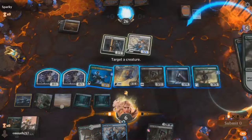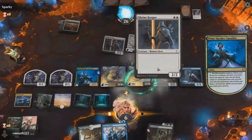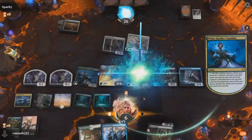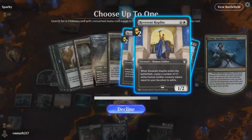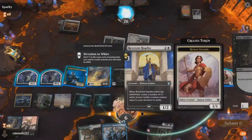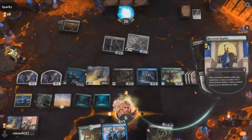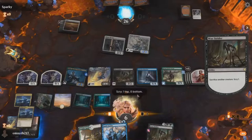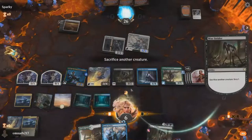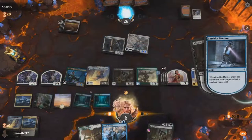Trust me, it's all going to make sense very soon. We get our Luminous Broodmoth again. We use Prime Speaker Vanifar to sacrifice one of our Luminous Broodmoths, allowing us to search our library for any five drop — the Reverend Hoplite. The Hoplite gets us three tokens. We then sacrifice Hoplite to the Wastrider to get an additional number of tokens. To untap Prime Speaker Vanifar, we use Wastrider again — that's why it's so important. We use the Strider to sacrifice the Monitor; Broodmoth returns it, untapping Prime Speaker Vanifar so we can continue.